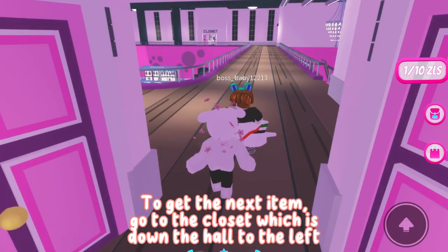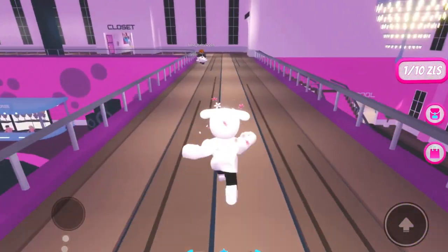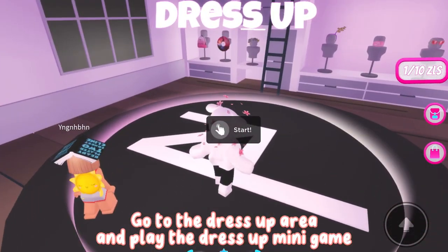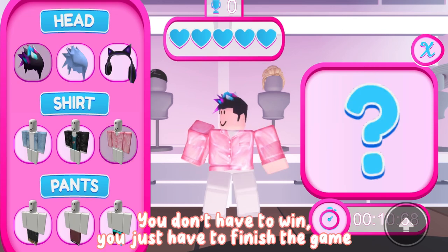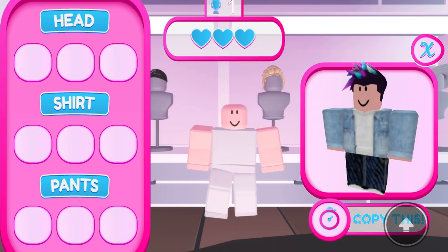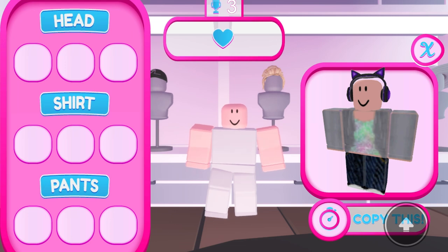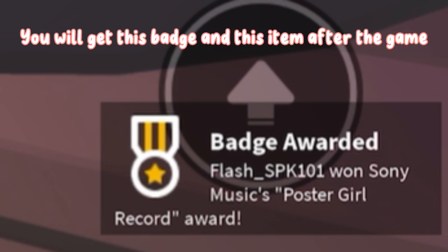To get the next item, go to the closet which is down the hall to the left. Go to the dress-up area and play the dress-up mini game. You don't have to win, you just have to finish the game. You will get this badge and this item after the game.